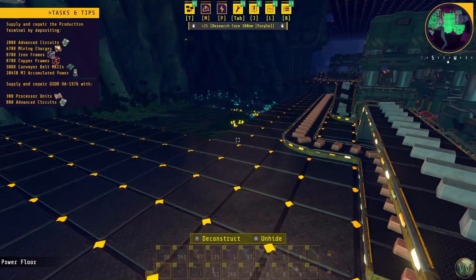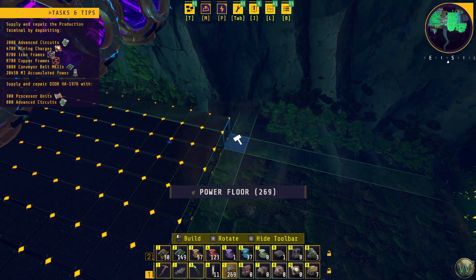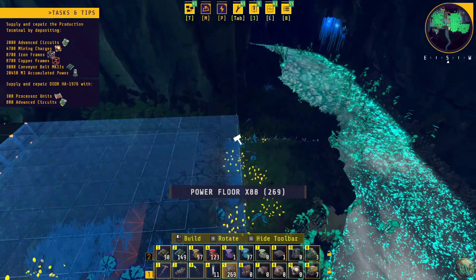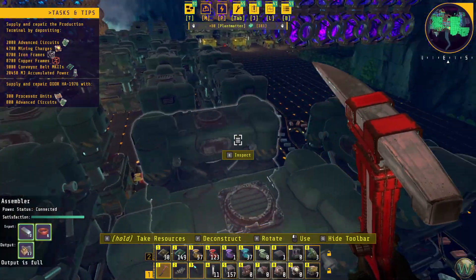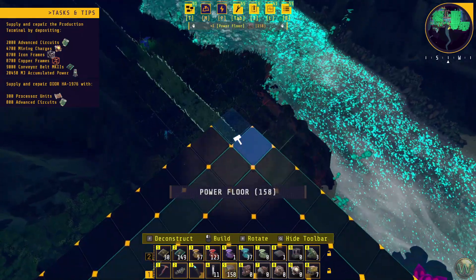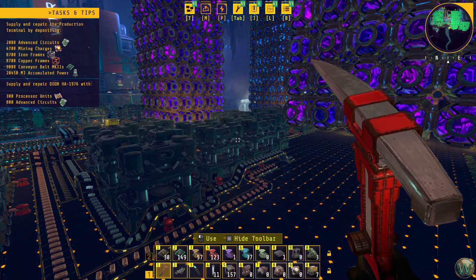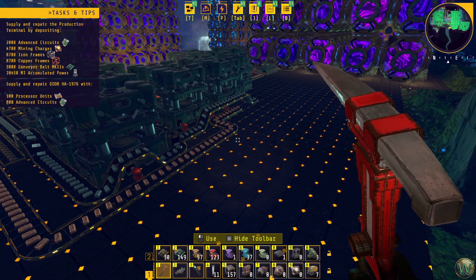I want to definitely do this and take out one row of course. And then this one would just output over here someplace, but we need to do a little bit of figuring here. The figuring we need to do is how many stack inserters do we want to make? I think the number we want to make is no more than one Mark I assembler's worth, which is 13.